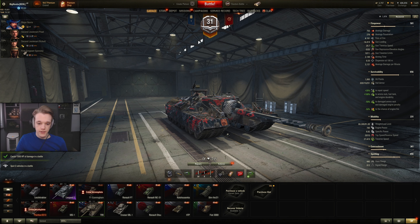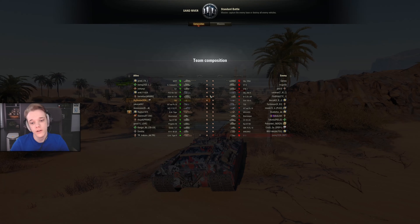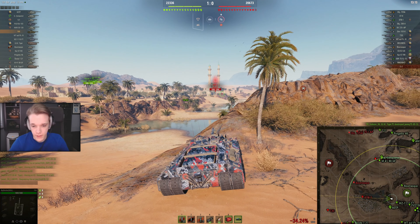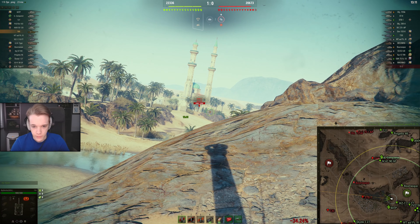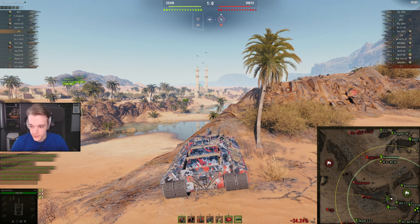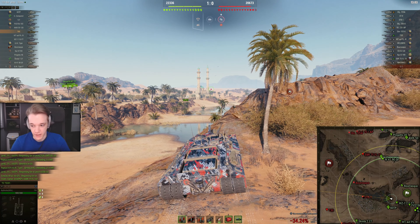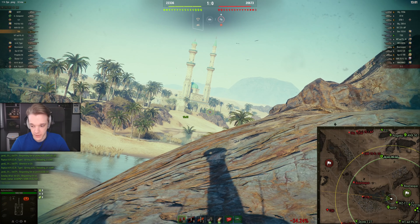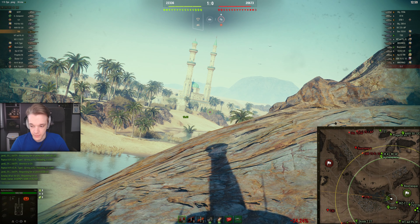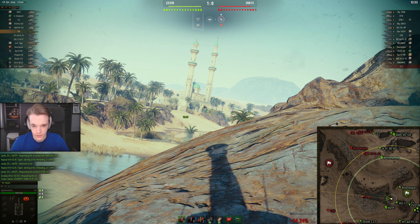I'm running food and stuff like that so yeah, let's get into the next game. We are on good old Sand River. I had to take a phone call but not much has happened - all we've done is go to this location. There's no point in me going anywhere else, I might as well just wait for something to happen in the middle because someone always comes in the middle. We have an STB-1 that's just situated around here.